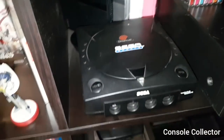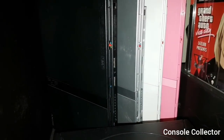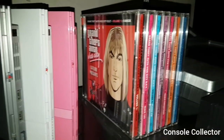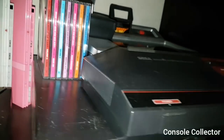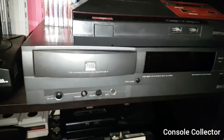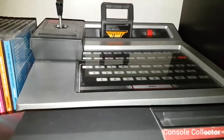Moving up we have my Sega Sports Dreamcast, followed by my four PS2 Slims — the black, silver, white, and pink. Here we have the Grand Theft Auto Vice City soundtrack collection. Then we have the Sega Master System, the Philips CDI-910, and then the Magnavox Odyssey 2.